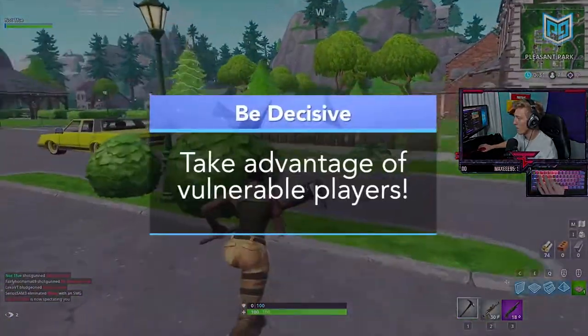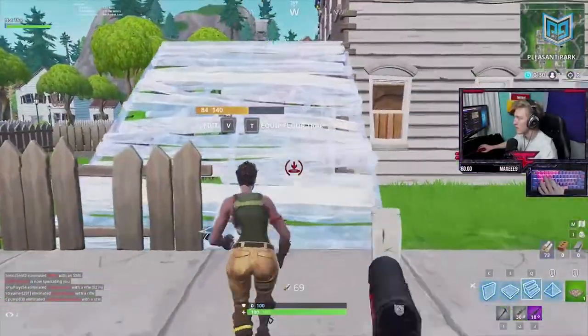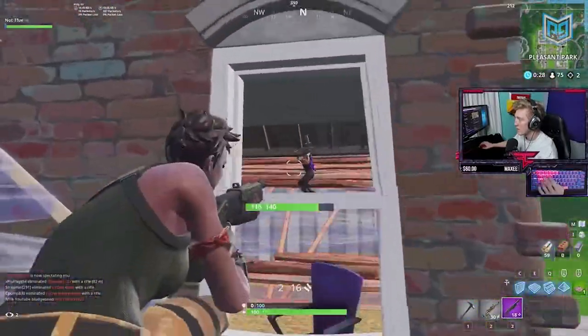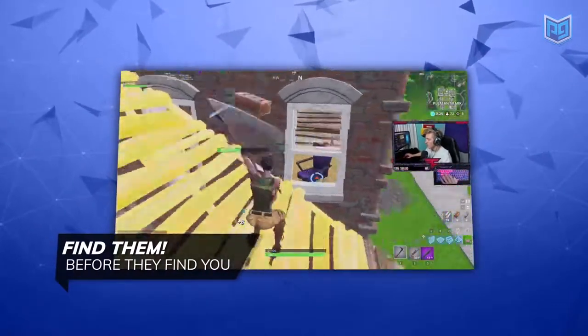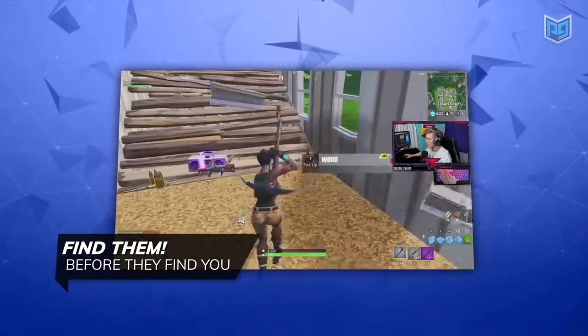Neither of those players had a chance — Tifu didn't hesitate at all and pushed quickly. You need to be decisive when you hot drop; take advantage of vulnerable players and don't give them time to think. Tifu moves to the next house, hears a player pickaxing the roof, peeks through the window, and connects on a headshot. When players aren't ready, they're sitting ducks — go find them before they find you.